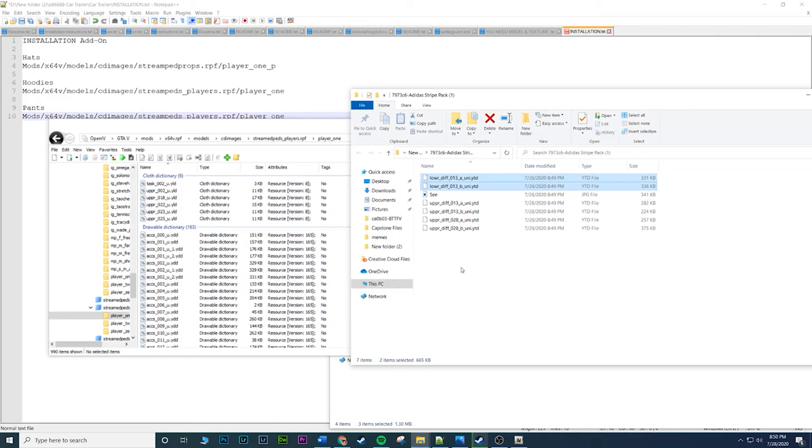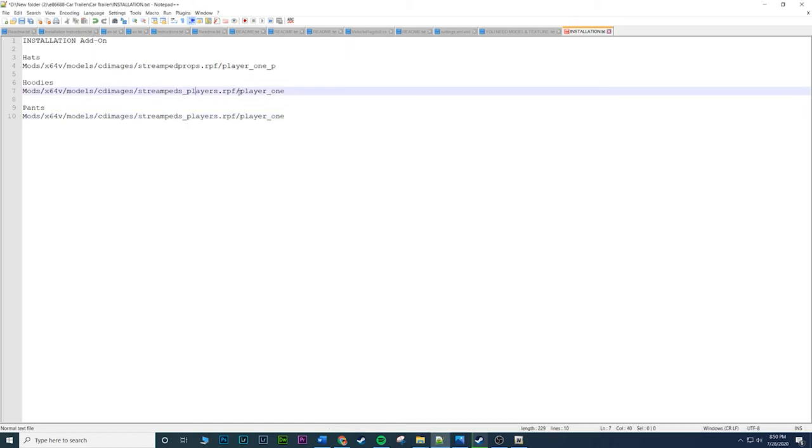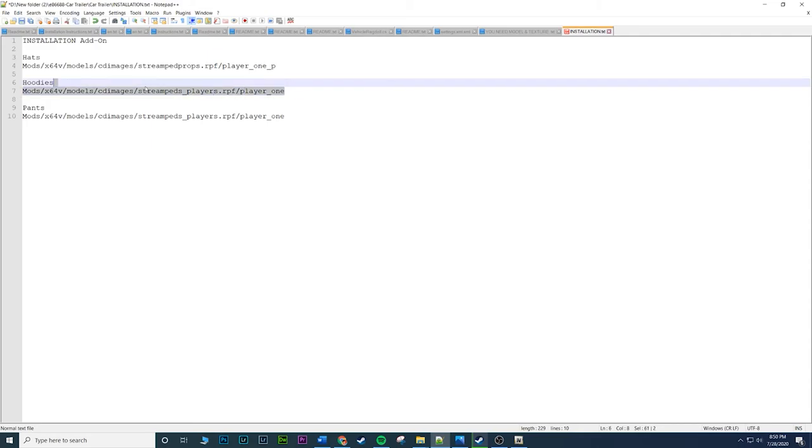And that's it — you're done. The last files all go in that same exact location. The only one that's NOT in that location is the hats — hats go in streamed_head_props. Everything else — the hoodies, the pants, and the extra 2017 download — all go into streamed_heads_players. That's the only difference to remember.